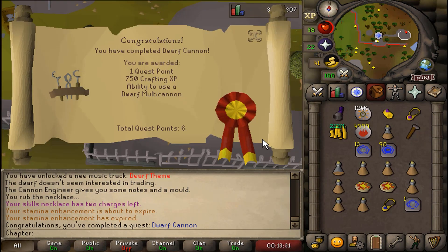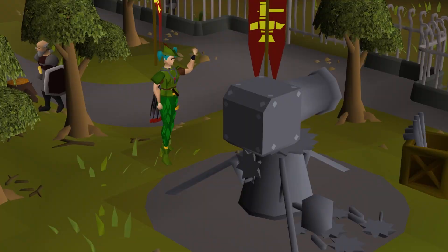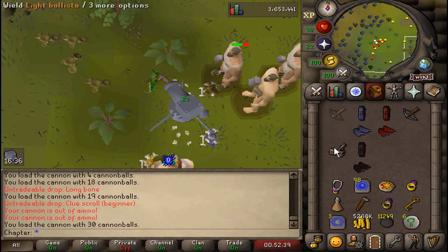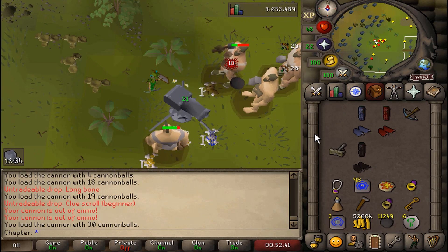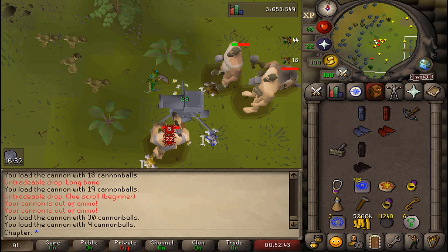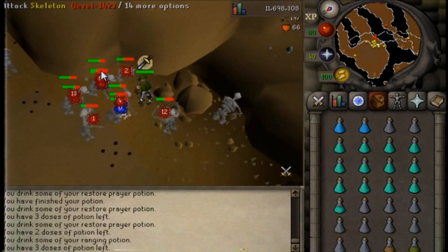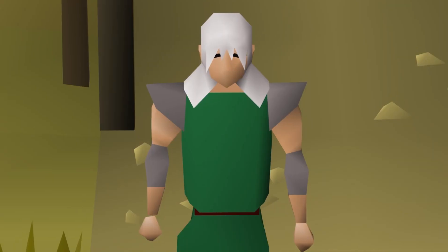Dwarf Cannon completed. Now I can use what I think is the most overpowered weapon in the game — the dwarf multi-cannon. Strength and mage are high, range is struggling behind, so I'm at Zaya Hill Giants, my favorite AFK spot to get up the range levels quickly. 55 ranged — could use red chinchompas, which would be good if I wanted hit points XP, but we'll avoid that for now.